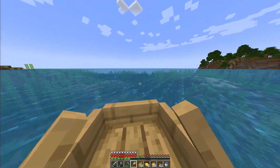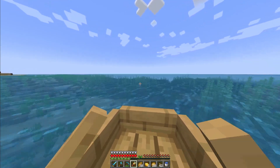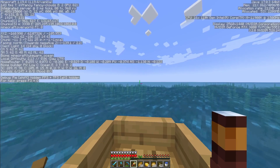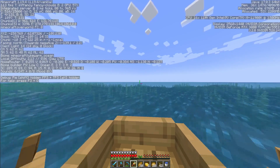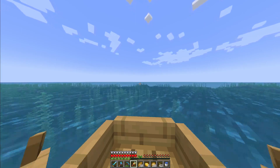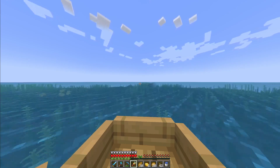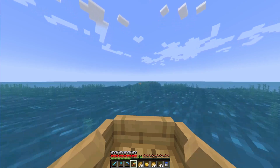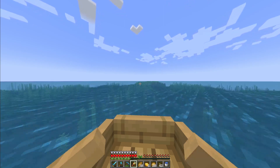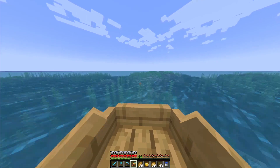I've actually never gone out this way — I think all the other ways were just land. I can check my coordinates now: it's negative 160, negative 109 or something like that, so if I get lost I'll know where I'm going. The main objective is finding an ocean monument just to know where it is, so I can start making a farm out of it in the far future, because making a farm out of an ocean monument is a little difficult.